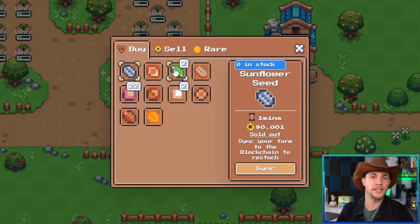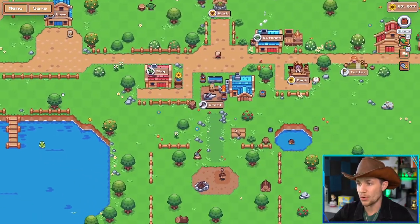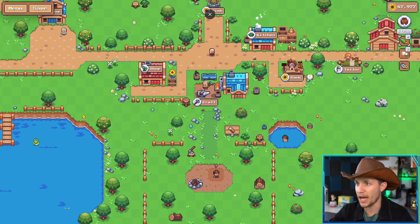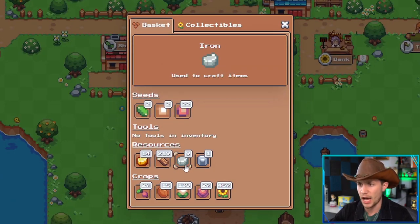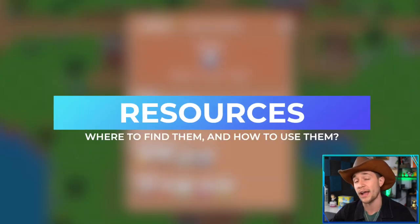0.1 Matic is barely any money at all — it's so cheap, but you do have to pay it every time you want to re-sync and get more seeds in your shop. There is a little bit of strategy when it comes to planting and syncing, and we'll talk about that later in the strategy section. Now, there's more to this farm than just plants — there's also resources. In my items I've got 14 gold, 219 wood, 9 iron, and 1 stone.